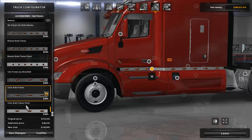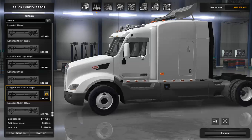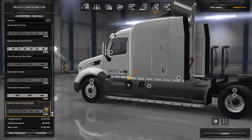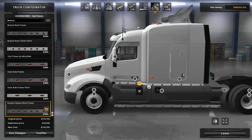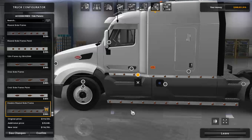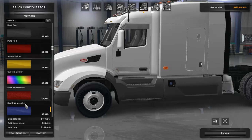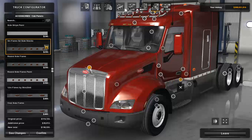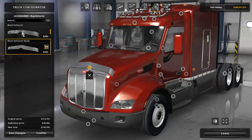We also have round side flares for rear stacks, round side flares painted, 12-inch flares, oval side flares, and oval side flares painted. On the longer chassis, double round side flares are available for the bottom skirt as well, which is a very nice touch. If you don't have the longer chassis you won't have that option. Moving to bug deflectors — nothing has changed, still the same two options.